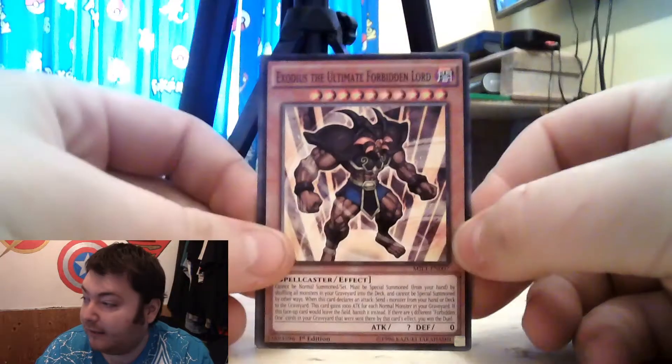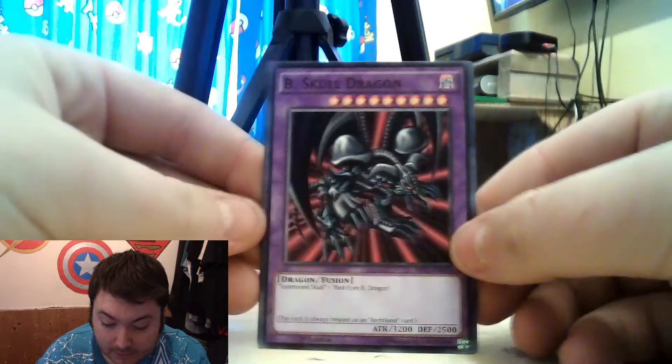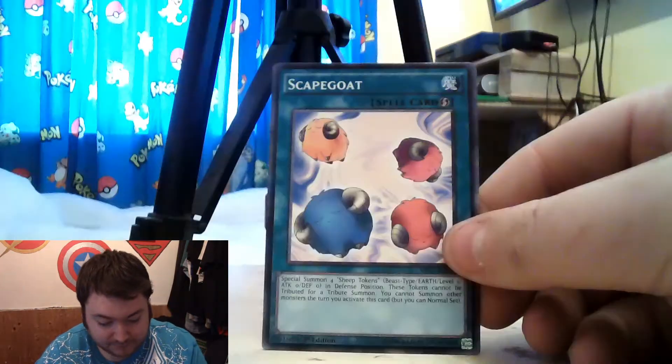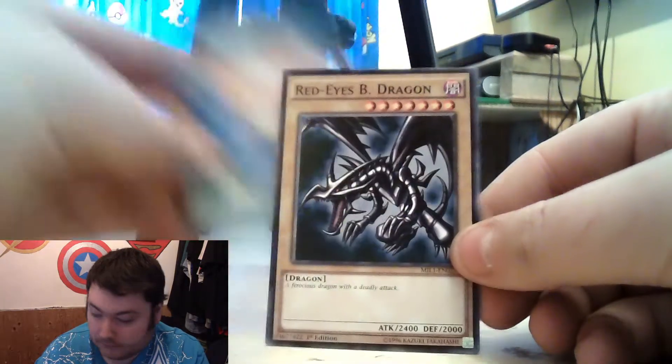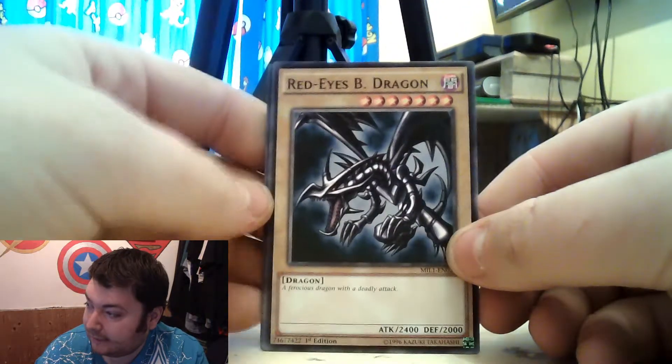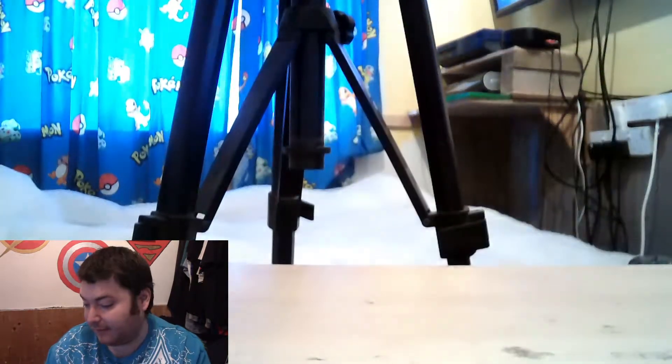Here we go. We have Exodus the Ultimate Forbidden Lord. Another Black Skull Dragon in the Fusion Pile. Scapegoat. Red-Eyes Black Dragon. And an XYZ Dragon Cannon. I don't have the rest of them anymore, so that's going to be kind of useless for me.